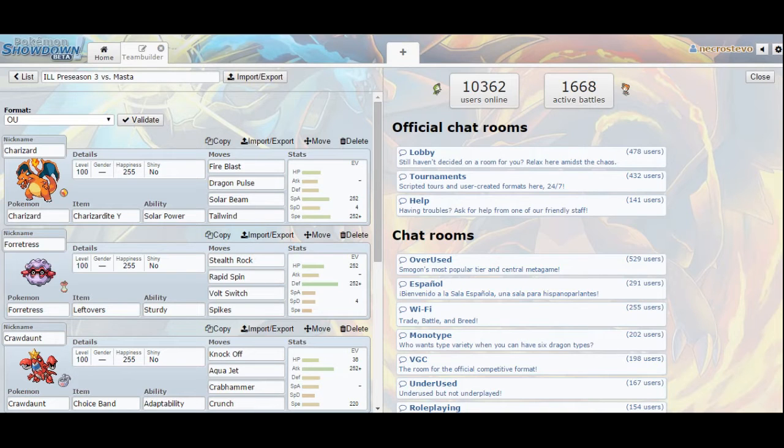He has drafted such behemoths as Clefable, Sableye, Mamoswine, Rotom Heat, Latias, Blastoise, Landorus Therian Form, Golbat, Heracross, Vileplume, Drapion, Excadrill, Glaceon, Rampardos, and Ditto.